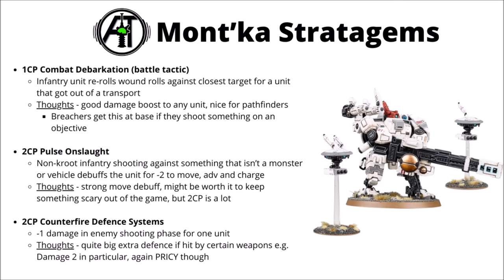Finally for stratagems, for 2 CP there's Counterfire Defense Systems — minus one damage in the enemy shooting phase for one unit. Again it's really quite a pricey defensive buff. Probably going to be best against big multi-wound units getting hit by damage 2 weapons, halving the damage output of that would be nice. But again this is one that would have been really quite nice at one command point. Overall though between all that I don't think it's a bad stratagem section at all — the Pinpoint Counteroffensive seems like a really good one to use when the enemy's big scary units kill some of your stuff, auto-advance definitely does come in handy, and focused fire is usable for the extra AP.